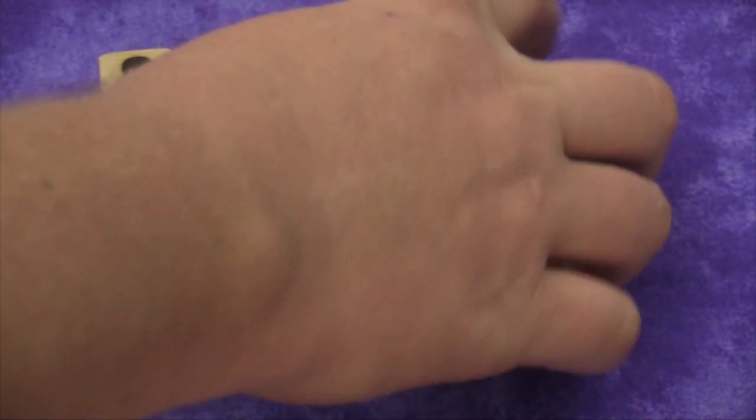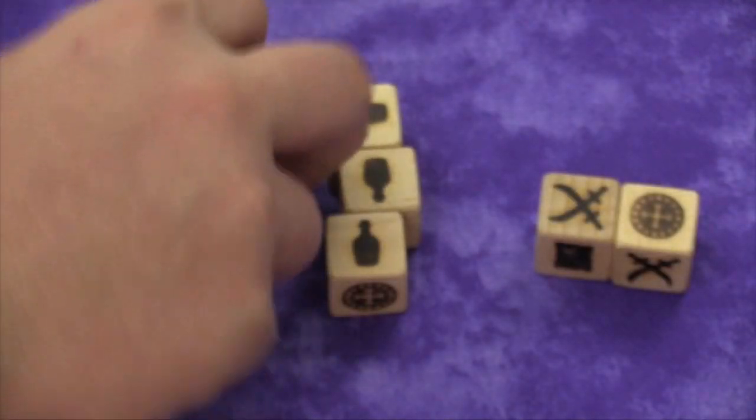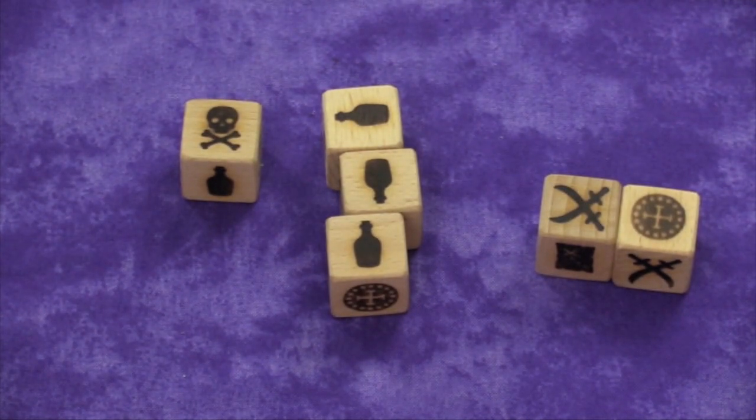So if I roll a skull, I could say I'm going to re-roll these two dice and keep these three — but I can't re-roll the skull one unless I pay a coin. For each coin I pay, I can re-roll one of my skull dice.